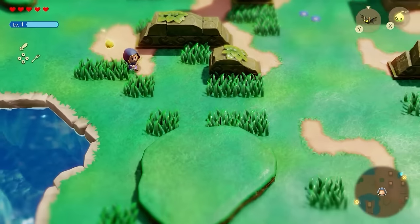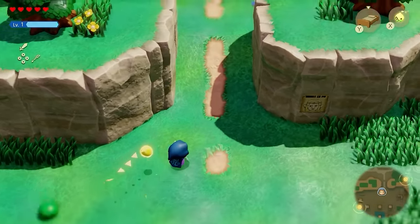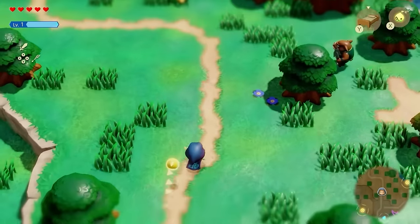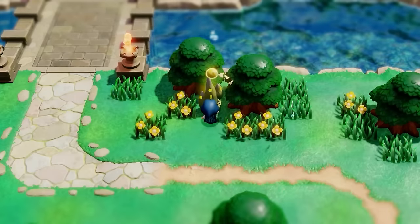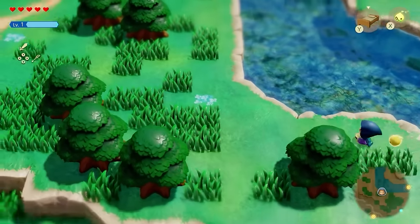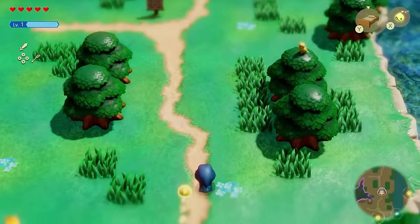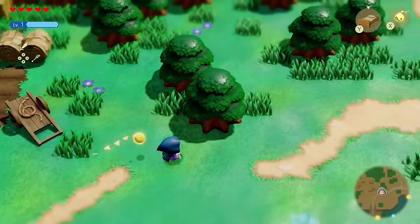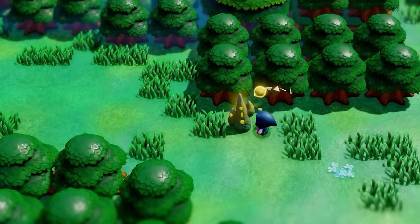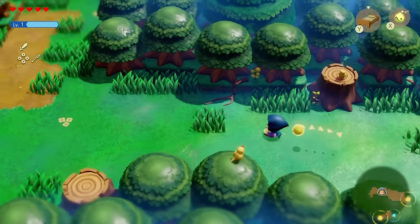Once you get your Octorocks, head all the way back to the main path. From this point, just start walking straight, go through this section, all the way up, and make your way around the left side of the Hyrule Castle area. Keep going further up, follow this pathway, get to the Moblin Camp, and from there keep going up. As soon as the pathway ends, make a hard left and you'll arrive at the waypoint for the Eternal Forest.